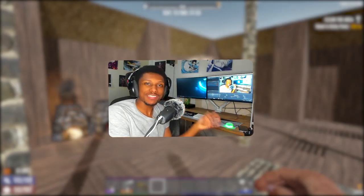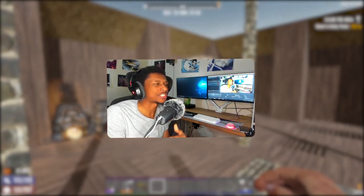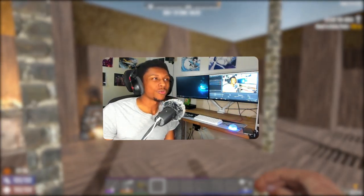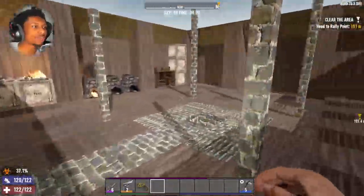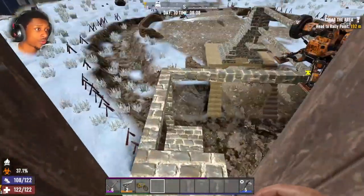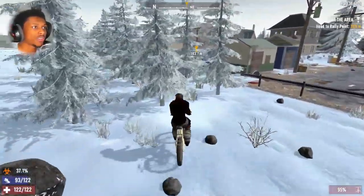Hey, welcome back to another episode of Seven Days to Die. We are on day 10, aka episode 11 — the numbers are getting out of order. We're in the morning of day 10. Our main goal today is to craft the chemistry station, but we're also gonna do three quests: one nighttime quest and two daytime quests.